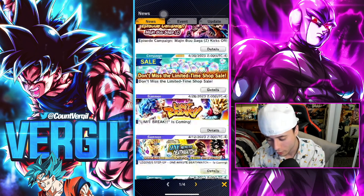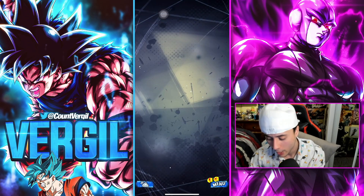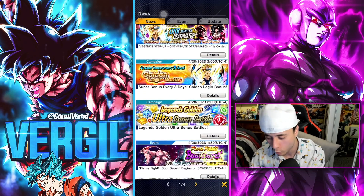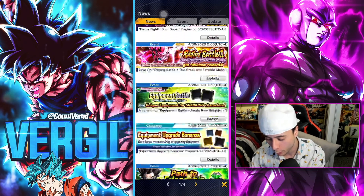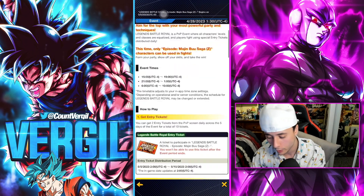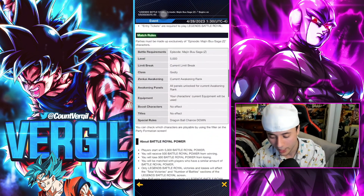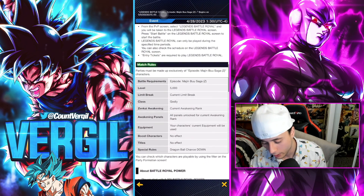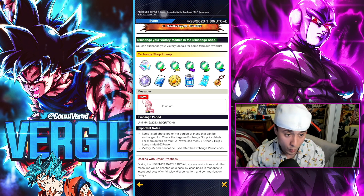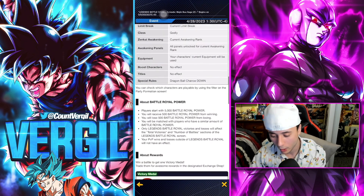Make sure you're doing these Battle Royales because you get a nice amount of crystals from them. It is currently April 30th and the new Battle Royale drops on May 5th — it's the Majin Buu Saga Battle Royale, so any Majin Buu Saga unit will be viable. Within this event you're able to obtain about 300 chrono crystals, plus Z power rewards and coins among the other prizes.